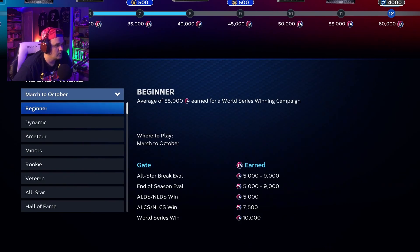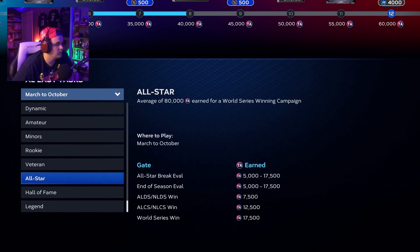March to October will give you a ton of points if you're able to play on All-Star or higher — an average of around 80,000 Team Affinity points. But it will take you a while. It's a great way to earn points, but this is not a mode where you're going to jump in, do it real quick, get the points, and rinse and repeat. I have other things I want to grind in Diamond Dynasty rather than sit and do March to October just to get Team Affinity points for a certain team.